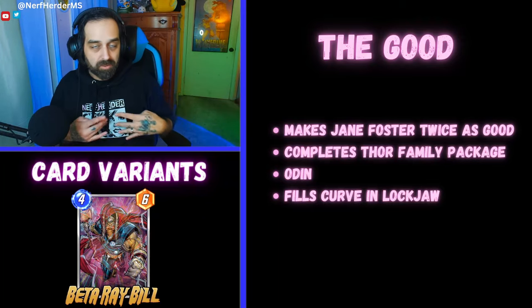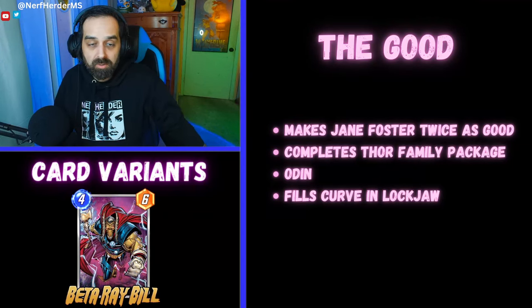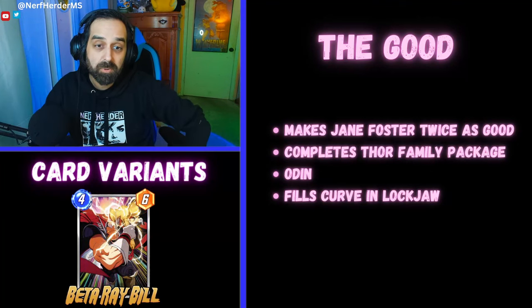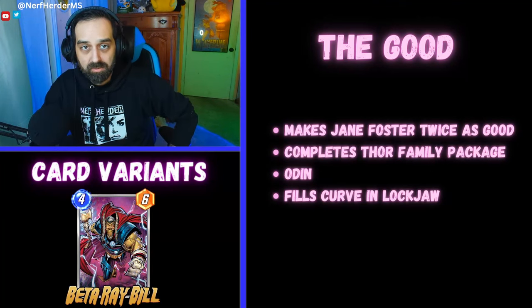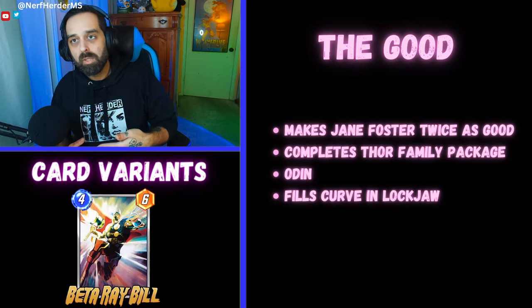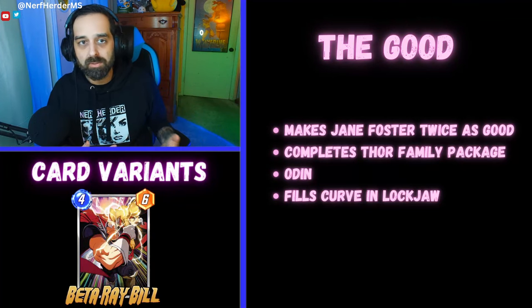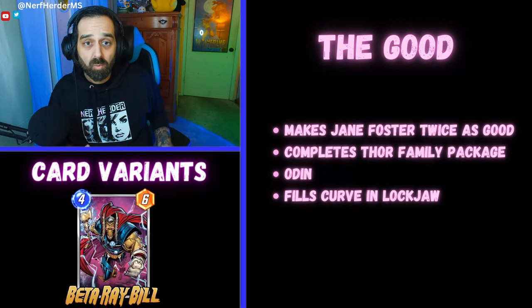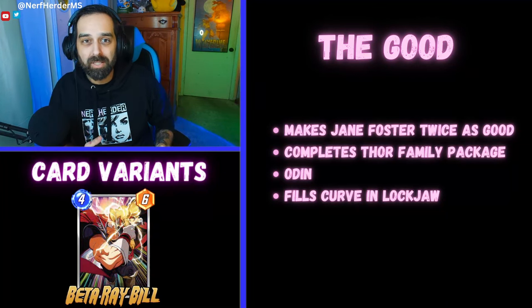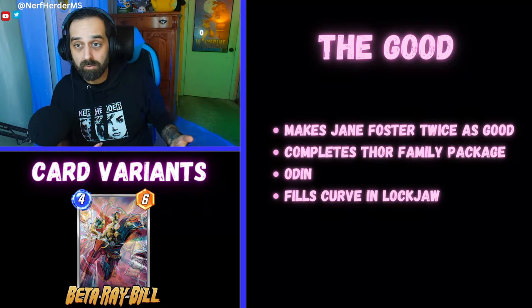The second thing is it makes up that four card package — four cards, that's great. It might not be a great set of cards for every deck, but I think it's cool and I'm definitely going to try it, so I think that's a positive. Third thing: Odin is now better. Because usually with Odin you'd have to run stuff like White Tiger, Dr. Doom, and Wong to make Odin a decent inclusion. Well, now you can just run Odin as long as you have Beta Ray Bill and Thor, and Odin makes sense in that deck because re-triggering either of those is quite a lot of power.